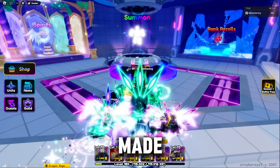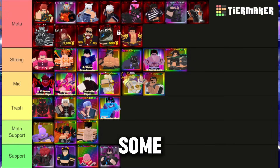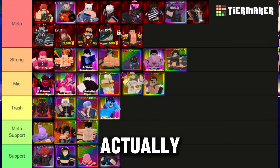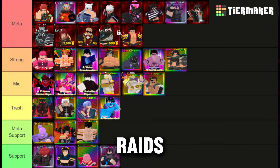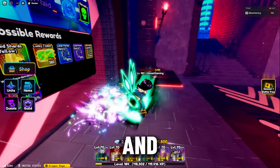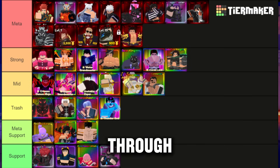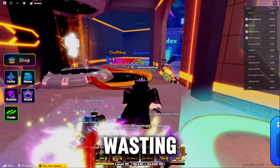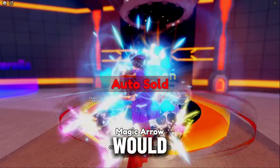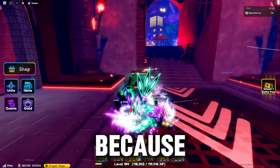I recently made a tier list video that will help you pick whichever hero you need to get. As you can see in this tier list, some of the units you actually don't need to summon for — some of the strong to mid mythical units you don't need to summon for at all. Some of them you can get through raids. For example, Water Swordmaster is in the strong category and has very good DPS if you have Almighty on him, and Muscle Sorcerer you can easily obtain through the trading hub.